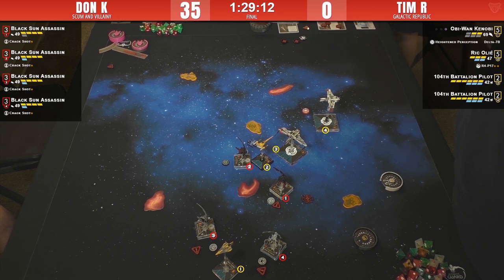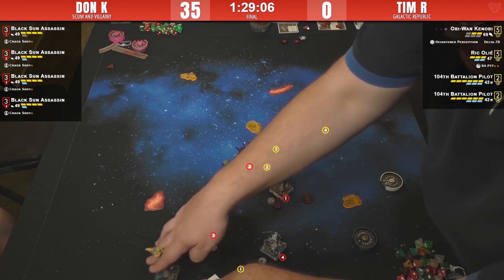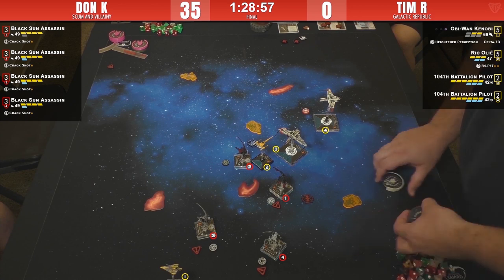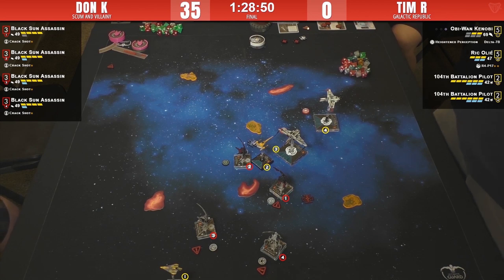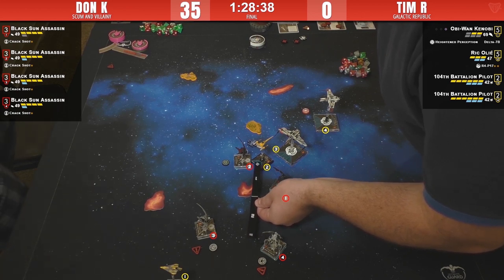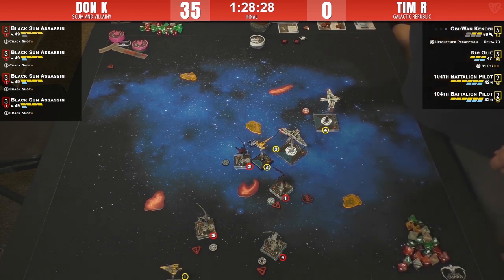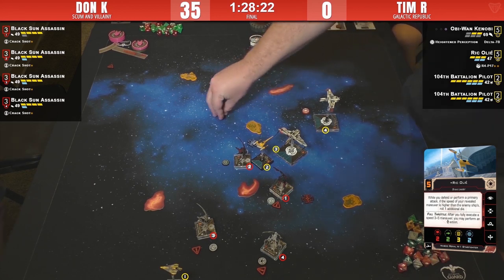Does Obi-Wan have room to boost? I ask rhetorically since I can't see that part of the board — but he does, yeah. Obi-Wan is outskies. Those Arcs have sloops and K-turns — two sloops and four and five K. Star Viper Two may get hurt here, but he doesn't have arc on Star Viper Four. Just the garbage shot through the cloud on Viper Three — who's already proven he can roll more evades than should be possible.